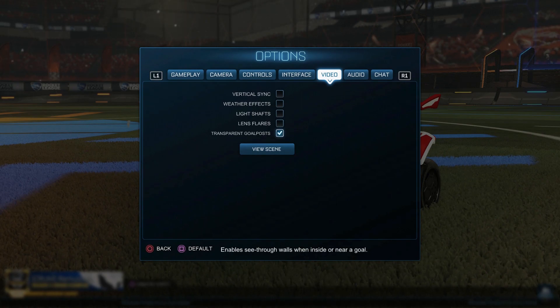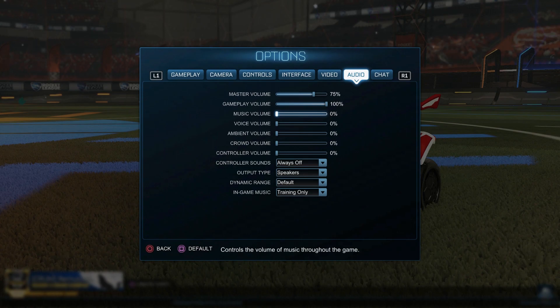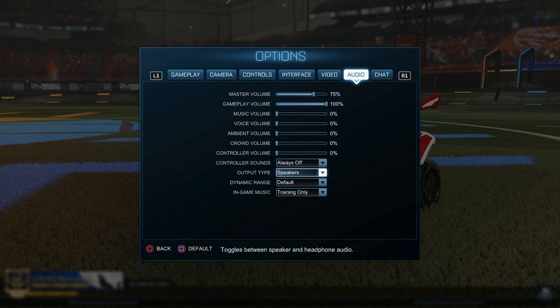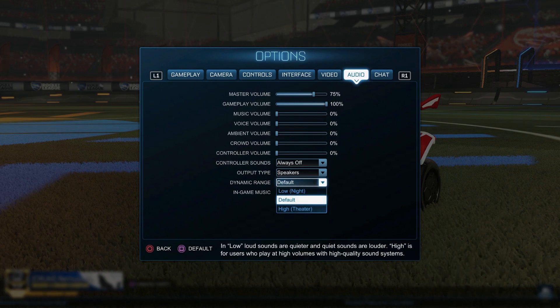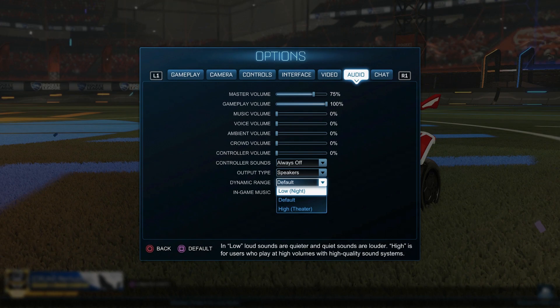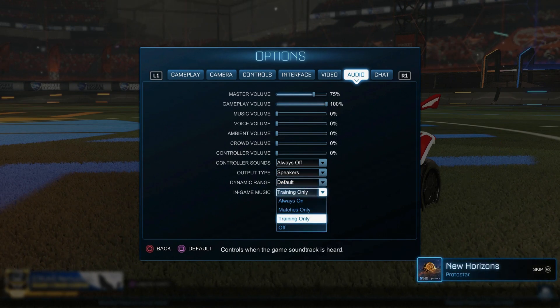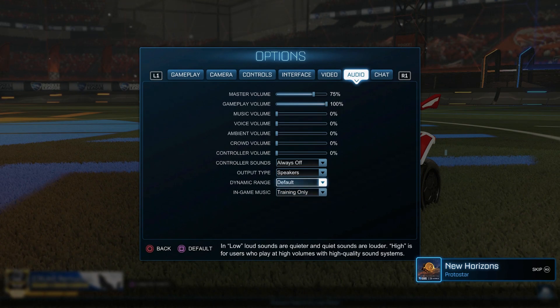Audio settings: I have all music, voice, ambient, and crowd turned off. To be fair, you can have music on — it doesn't really matter, I just have it off when I'm streaming. Dynamic range, have it on default. You might think that setting it to low would let you hear quiet sounds more easily — like people coming to demo you — which is true, but I think it just makes the whole game sound terrible and might end up being a distraction. So I keep mine on default. In-game music I have on training only, because I don't want any distractions in-game.